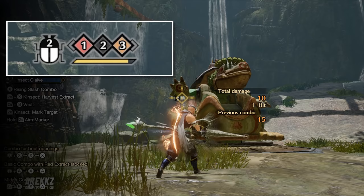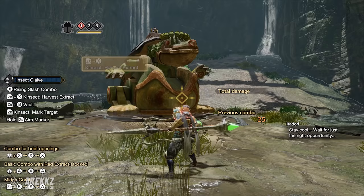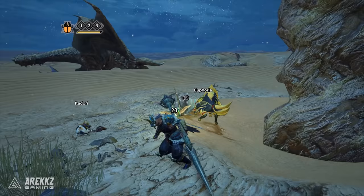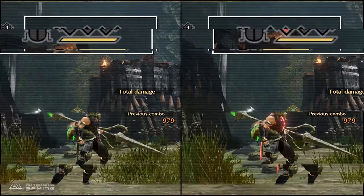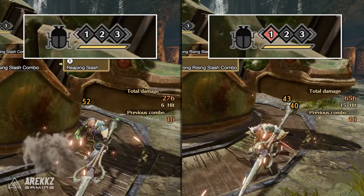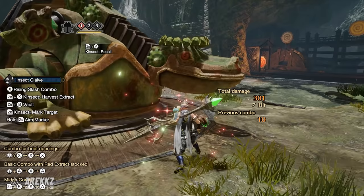When the Kinsect collides with the monster it will collect a color extract depending on where you hit it. The extracts are red, orange, and white. Generally speaking, red comes from the head of the monster, orange from the back or chest, and white from the wings or legs. You can also gather extract from small monsters, though each small monster only yields one type. Once gathered, calling back your Kinsect consumes these and adds them to the gauge at the top of the screen. On their own, individual colors provide small buffs, but together they provide even more.